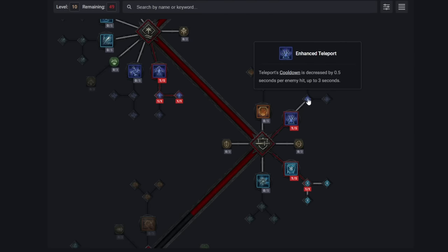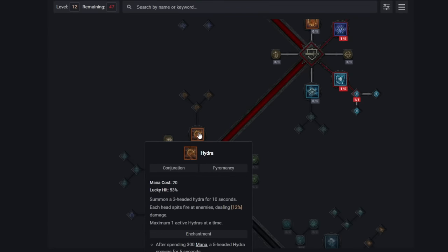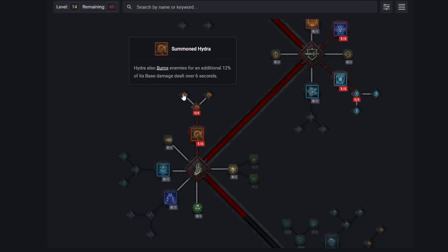Enhanced Teleport lets us use it more often as we'll be hitting clusters of enemies with it, speeding up the build and playstyle. Shimmering Teleport helps a lot too with damage reduction, especially if a single teleport hasn't quite got you out of trouble yet. Then we grab Hydra — despite being nerfed it remains an absolute powerhouse of damage, but more importantly we're using it as a source of setting enemies on fire, which enhances the critical playstyle and leads to even harder burst damage, using the burning effect of 12% over 6 seconds from each head.